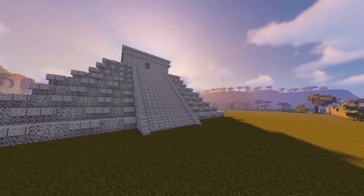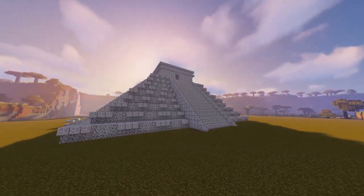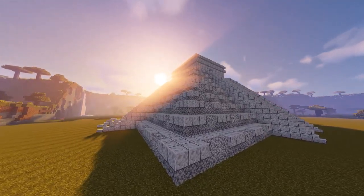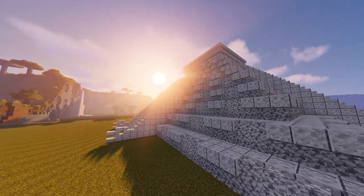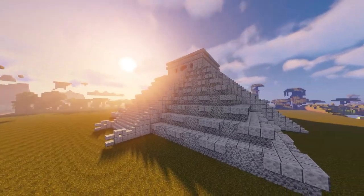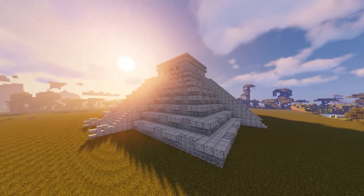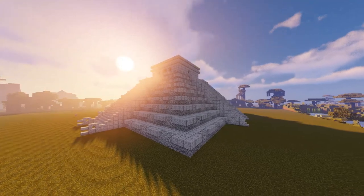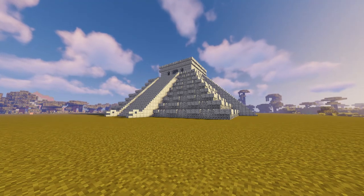Speaking of the sun, you've probably heard that on the spring and autumn equinoxes the late afternoon sun casts a pattern of shadow that makes it look as though the serpents on the north staircase are crawling down the pyramid. This is true. Some archaeologists are unsure if the Maya meant for it to happen at the equinox specifically, because you can see the same pattern for a few weeks on either side of the equinoxes — but just because it occurs more than once doesn't mean the Maya didn't build it like that on purpose. Maybe they wanted it to happen more than once around the equinoxes.